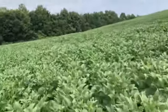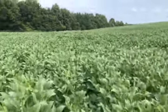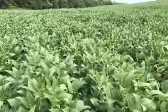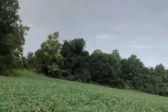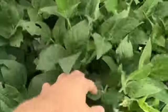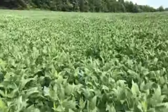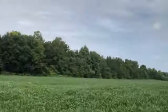The beans down here are planted about two weeks before these up top. These up here are a 4.2 maturity group and then down here they're a 4.9. We planted these quite late at the end of June. The later you plant your beans, the shorter they're going to get, so they should still be flowering pretty good down in the bottom.